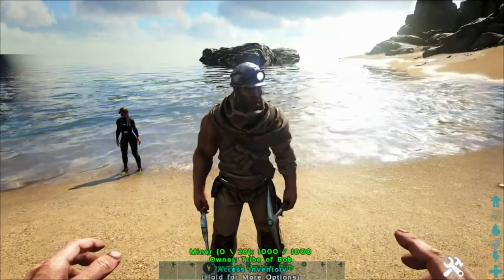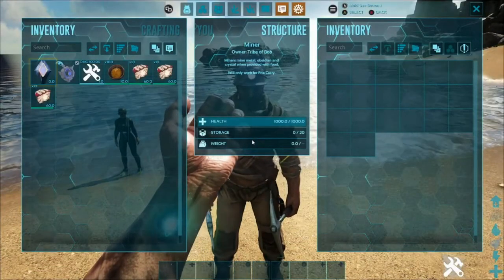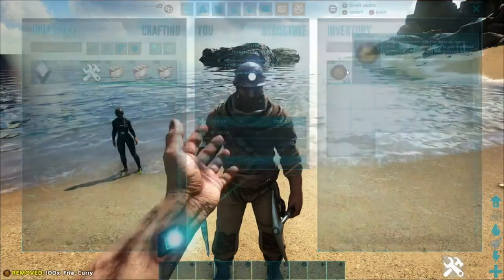Now we have the Miner. What the Miner will provide is some metal, obsidian, and crystal when you provide him with some Faya Chili. There we are.